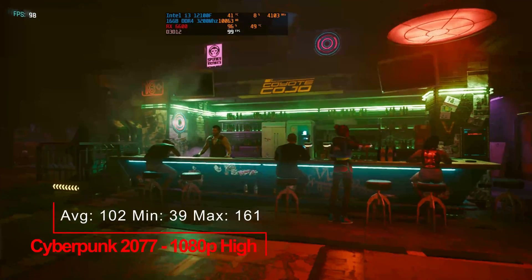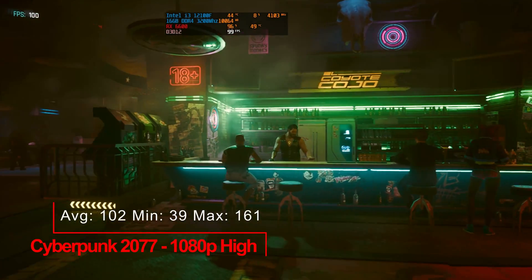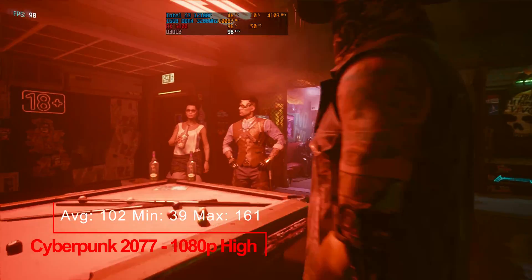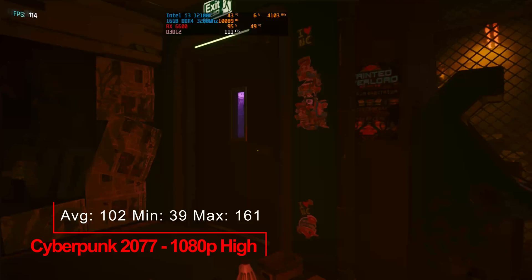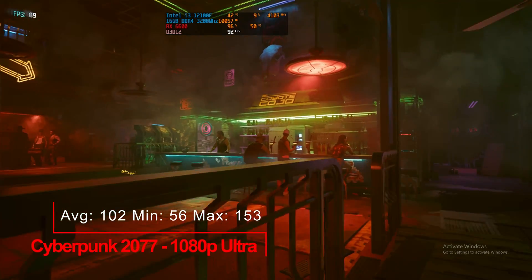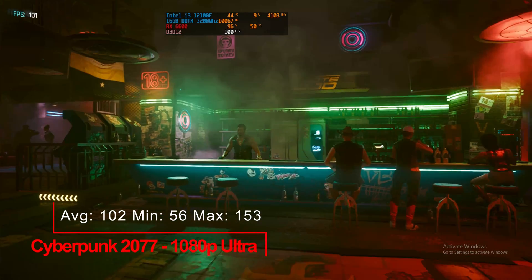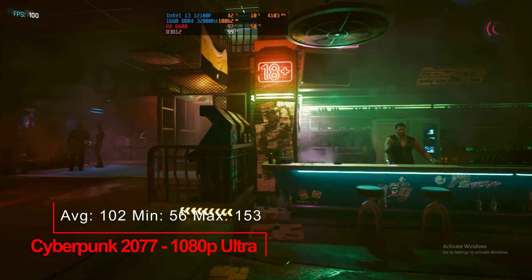And our last game, Cyberpunk 2077. 1080p high: an average of 102, a minimum of 39 and a maximum of 161. And 1080p ultra: an average of 102, a minimum of 56 and a maximum of 153.